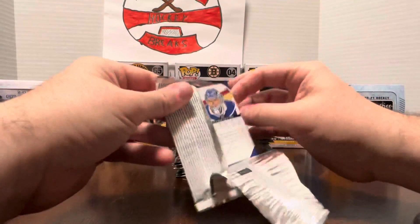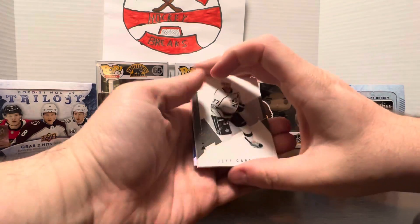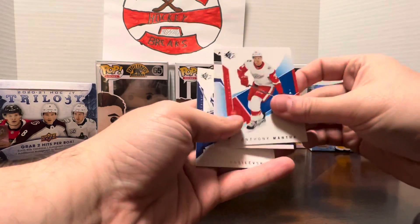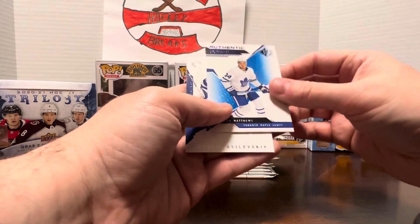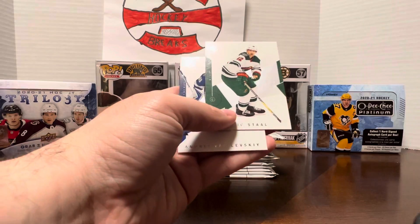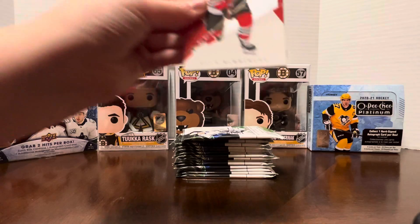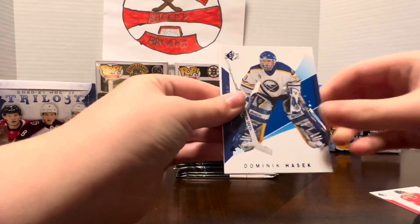These packs are easy to open, but they're good, isn't it? Yeah, no, it's nice. Jeff Carter. Anthony Manta. I've got a jersey — oh wow. Sticking. Austin Matthews. Eric Stahl. Andre Vasilevsky. I think this is a banger pack. Alex Dabrinkit.